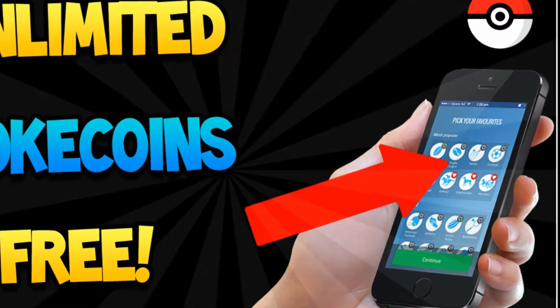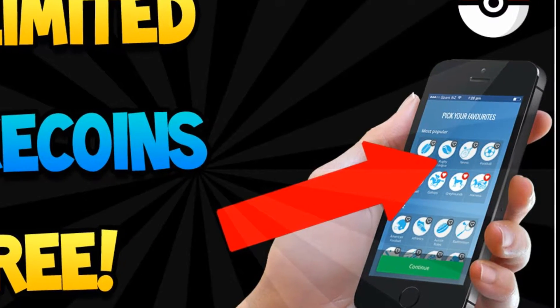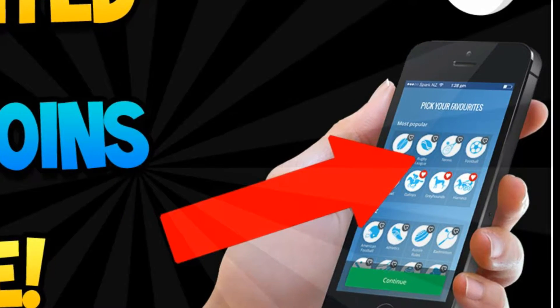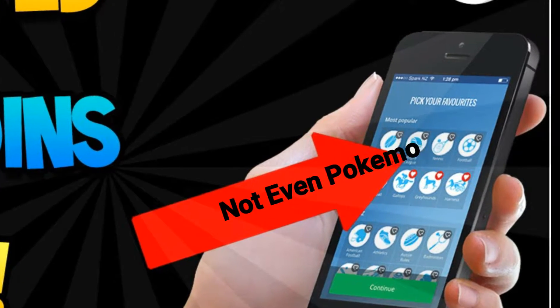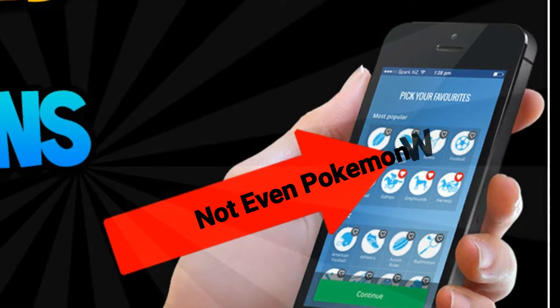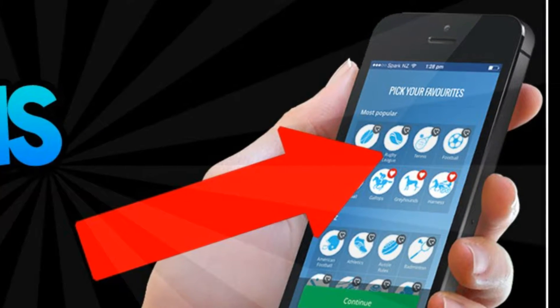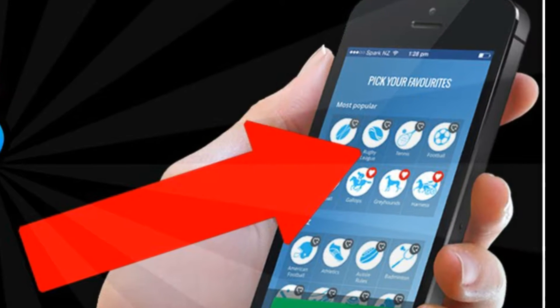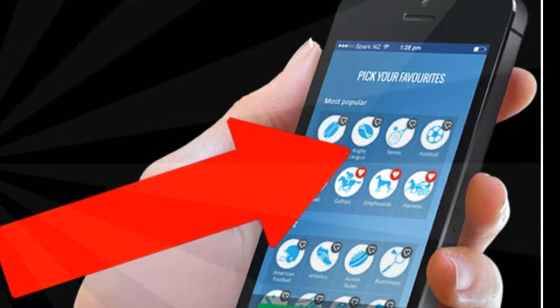Next one — look at this: 'unlimited Poké coins, Poké coins free.' As we zoom in very slowly, the person's holding an iPhone. On the iPhone it should be Pokémon, right? It's not even Pokémon — there's some dogs on there and someone riding a horse. No good.